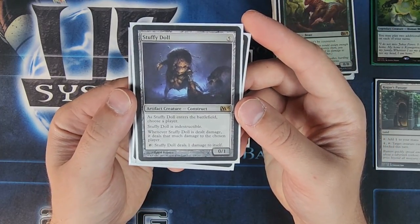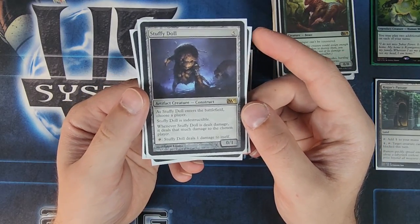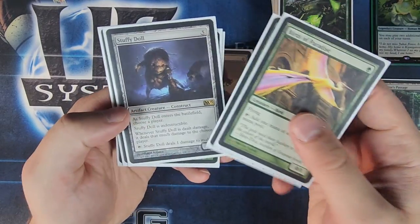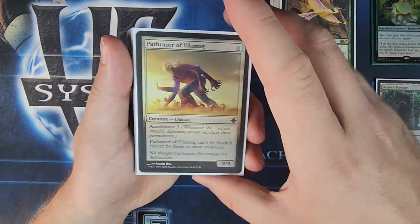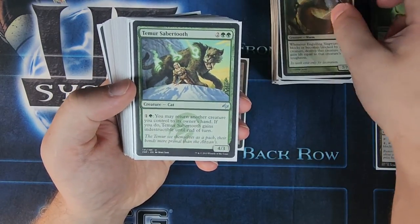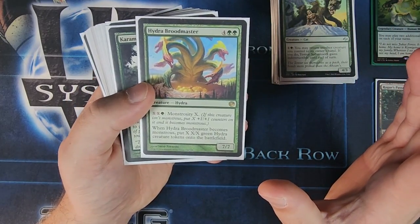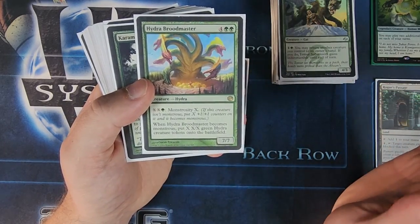Stuffy Doll has Indestructible, and you choose a player — when it's dealt damage, it deals that much damage to the chosen player, and you can tap it to deal one damage to itself. If you can ping it a bunch, you can do a lot of damage to your opponents. Thornbite Staff is actually a good combo with Stuffy Doll — if a creature dies, you untap it, tap it again, and it'll keep recycling damage. We've got Pathrazer of Ulamog with Annihilator. Engulfing Slagwurm will help you gain life. Temur Sabertooth lets you return creatures to your hand and gains Indestructible. Hydra Broodmaster is crazy — when it becomes monstrous, you put X X/X green Hydra creature tokens onto the battlefield, which can be really rough for your opponents.